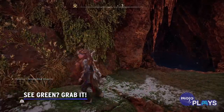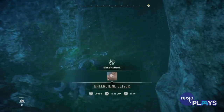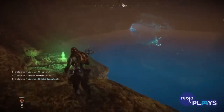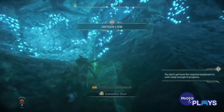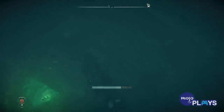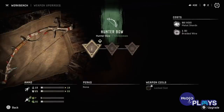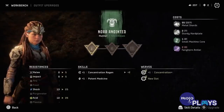See green? Grab it. Green shine rocks are a new currency in the Horizon franchise and they are extremely valuable. As you journey across the Forbidden West, you might spot a glimmering green crystal protruding from a rock or underneath a structure — drop whatever you are doing and go grab it before you forget. Green shine rocks are immensely valuable as they will help you craft and upgrade more powerful versions of your weapons and gear. Speaking of crafting and currencies, metal shards double as both, so don't go spending all of your shards at a merchant when your gear hasn't been fully upgraded yet.